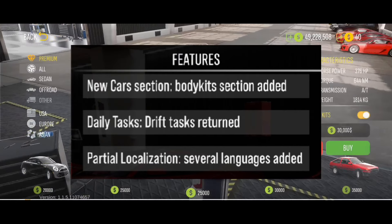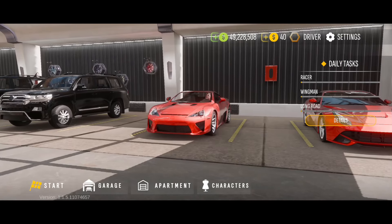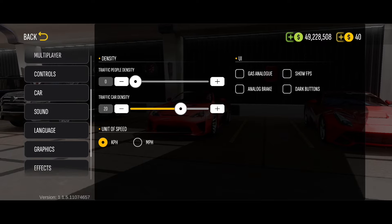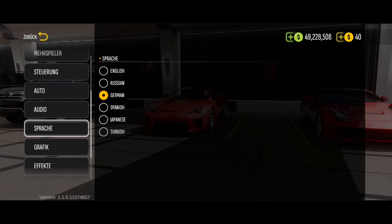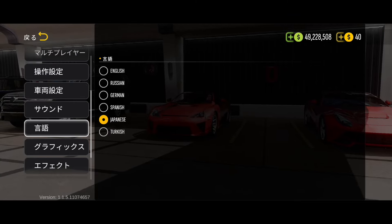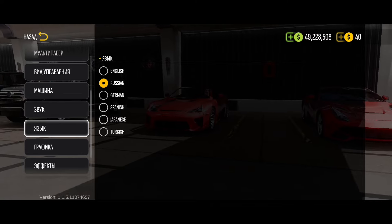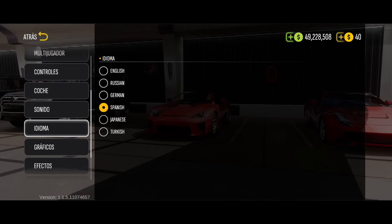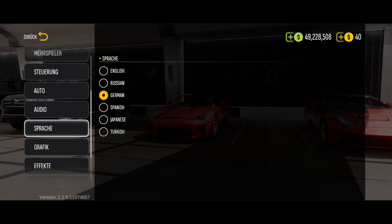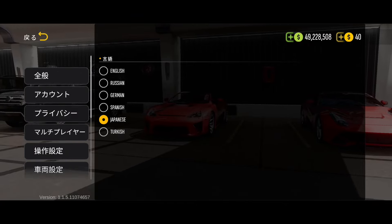Now let's move to the next update, which is partial localization — several languages have been added. I think this is the feature in the options menu where you click the language and see the available languages. This is a good update because CPM is played by different players from all over the world with different languages. Others are not fluent in English, so this is very helpful for them — they get to enjoy the game in their own language. Another good thing is the language changes in real-time and will not require you to restart the game, which is a nice detail.